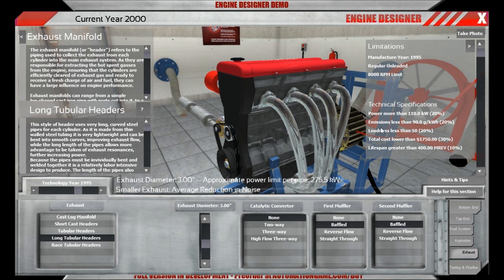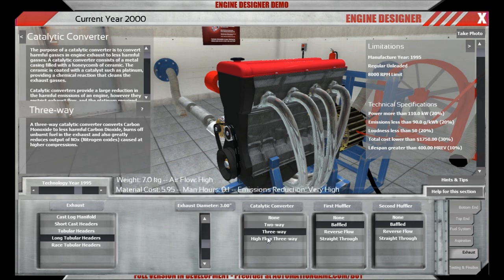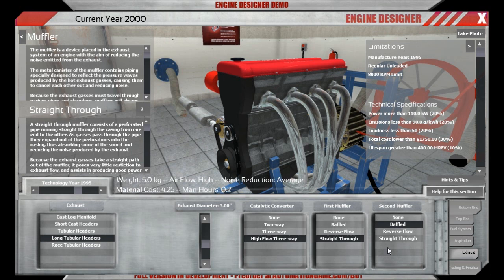We have an emissions requirement, so there's no way around using a catalytic converter — either a freeway cat or a high-flow freeway cat. The high-flow one is better for sports cars but more costly. Let's take the good one for now. For mufflers, we'll go with a straight-through first muffler and a reverse flow muffler at the end, and hope for the best.